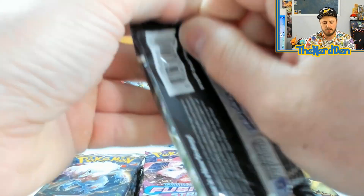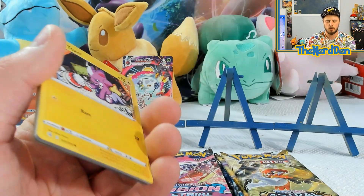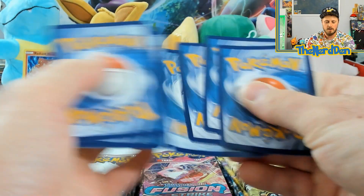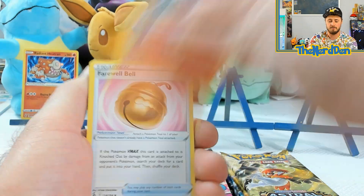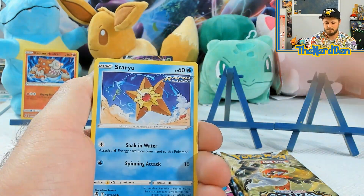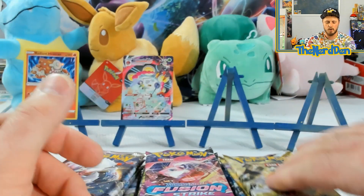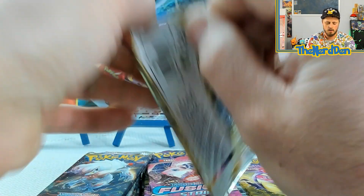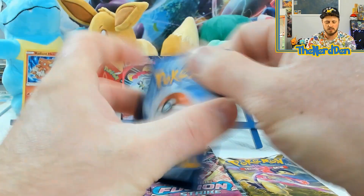So not bad — we just opened about five packs and we've got a Radiant and an Orbeetle VMAX Trainer Gallery. Not a bad way to start things off. We did get a couple of Holos, but we're taking it a little slow. Silver Tempest is right around the corner, so that's fun stuff.